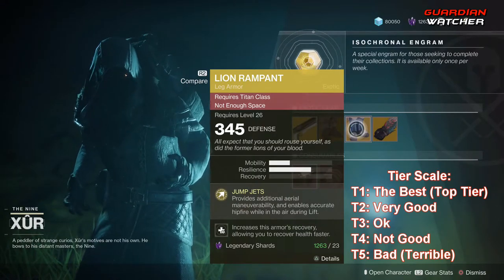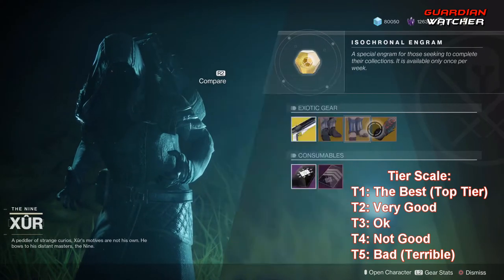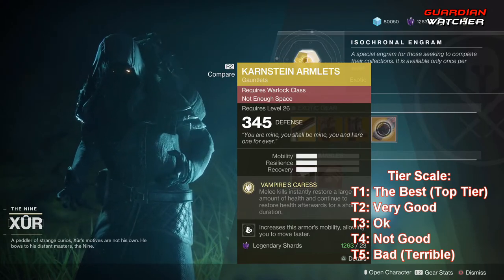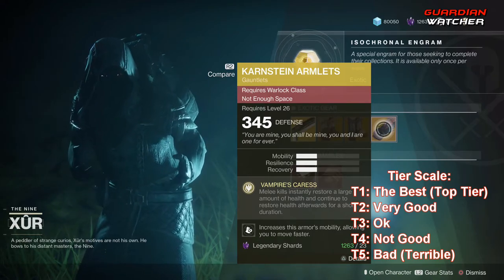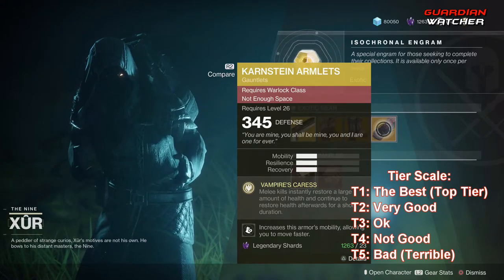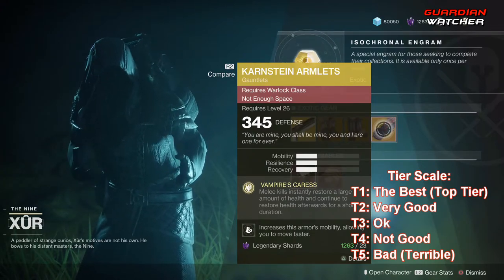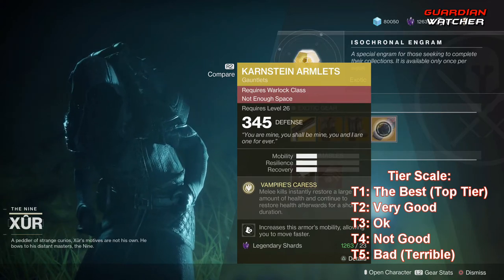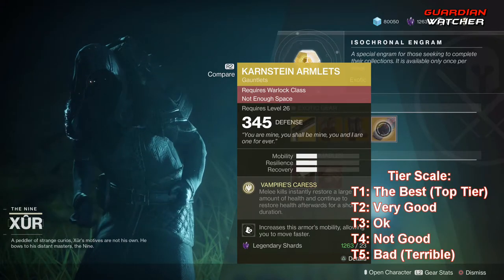Lion Rampant is probably Tier 2.5 in PvE and Tier 2 in PvP. Last but not least, we have the Karnstein Armlets for the Warlock. The intrinsic perk is Vampire's Caress — melee kills instantly restore a large amount of health and continue to restore health for a short duration afterwards. If you don't have these, go ahead and grab them. They're amazing, especially in PvP. This is probably a Tier 2 in both PvE and PvP.